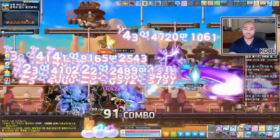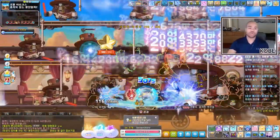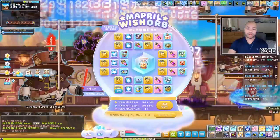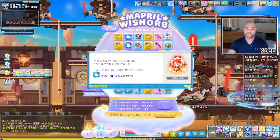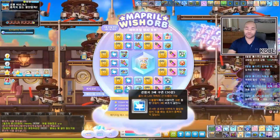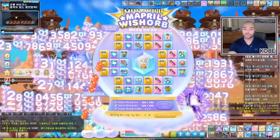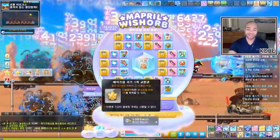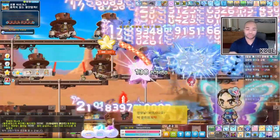Let me go through the Wish Orb and claim my reward for the day — three hours of 3x coupons. I can keep these in storage until early June. As far as the Wish Orb rewards are concerned there's a lot to go over, so I'll do that after finishing my day.